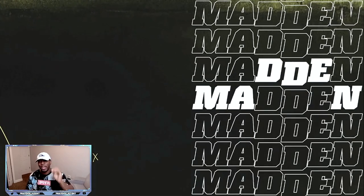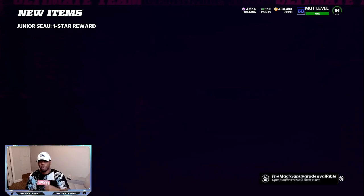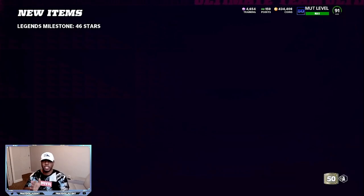So they are 88 overalls, so you can automatically quick sell them for half the training — that would be 1,000 training. But you can also take these free power-ups and then sell them as well, especially if they are not cards that you're interested in.